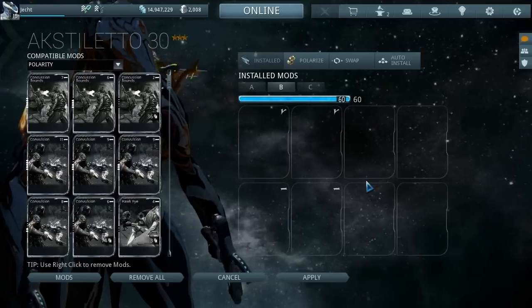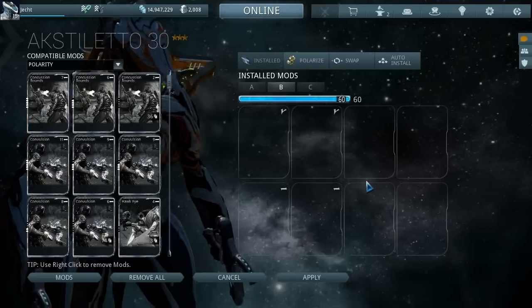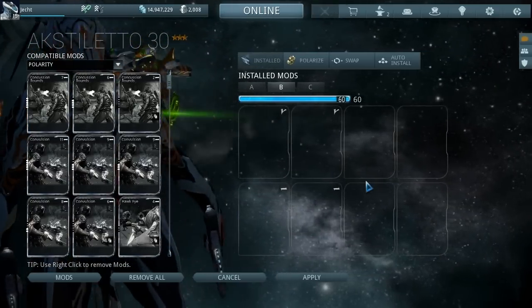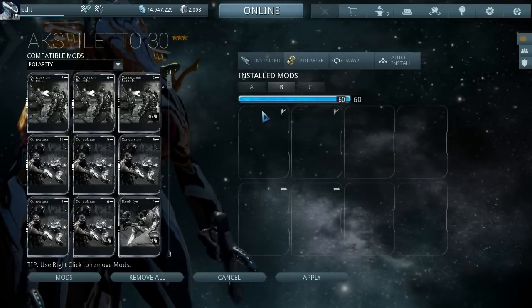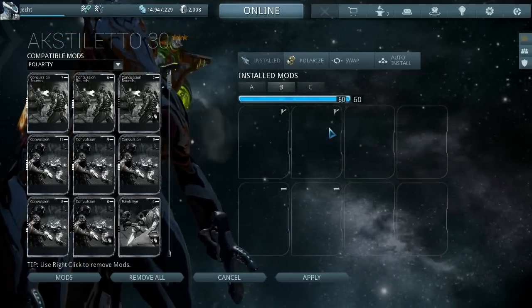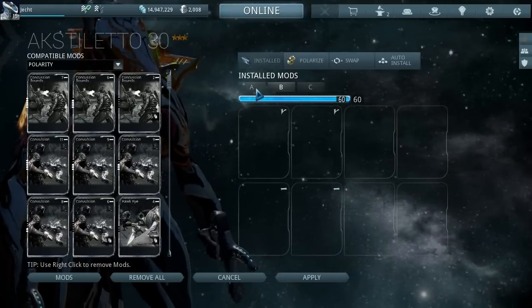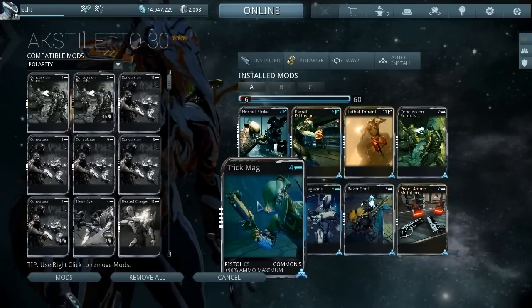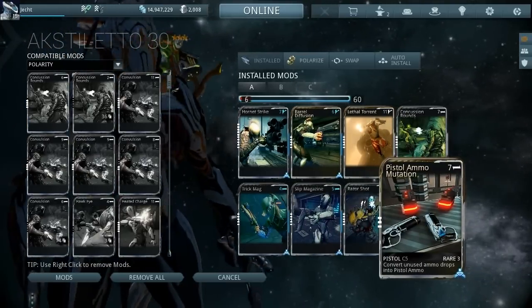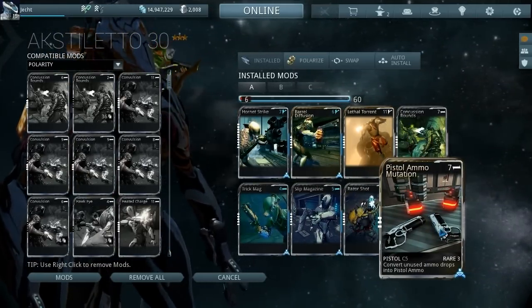Even though I just contradicted myself — the Vipers are good at close range, these are good at any range, so these are actually way better. You've got two V polarities and two dash polarities; the two dashes are for ammo mods, and the Vs are for multi-shot and Hornet Strike. Over here there's the max ammo mod, the magazine capacity mod, and then to top it off — because these things fire so quick — we have the ammo mutator just to keep it topped up.